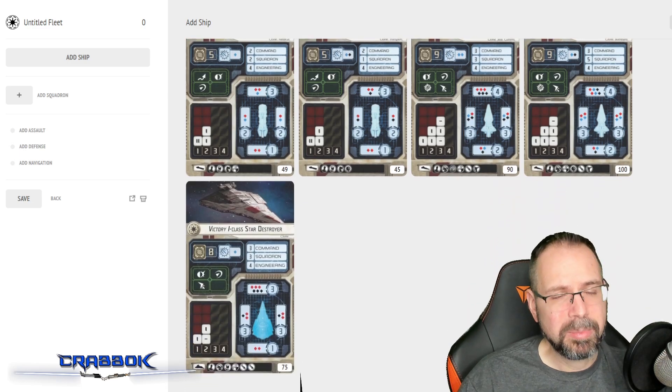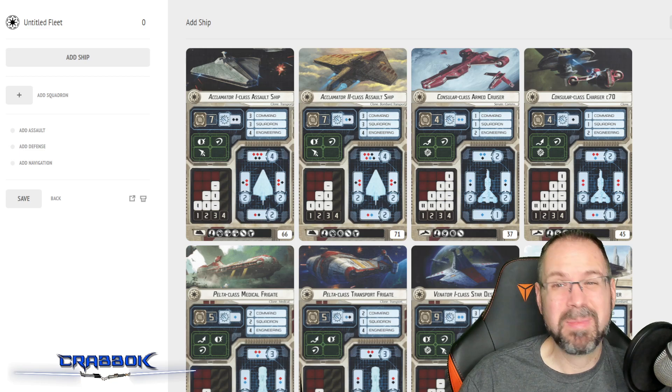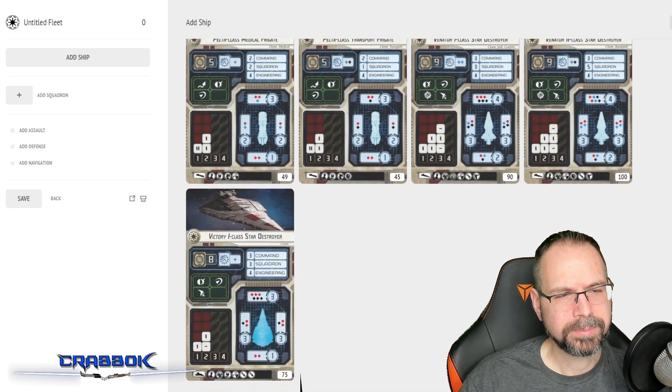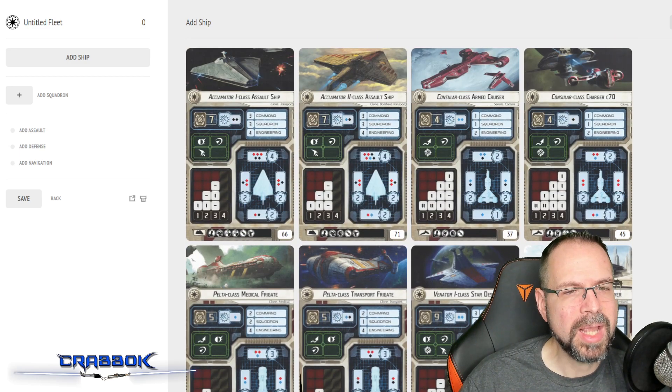I decided to go with the Republic today. I've gotten so many Imperial and Rebel fleets flown over the years because those factions were out for a long time, and the Clone Wars just doesn't get enough playtime. I think the Republic is maybe my least favorite faction, so I wanted to start this year's 600-point fleets out with something from the Republic and take advantage of the new Rapid Reinforcements Victory 1, putting together a fleet that might look more like something you'd see in the Clone Wars.